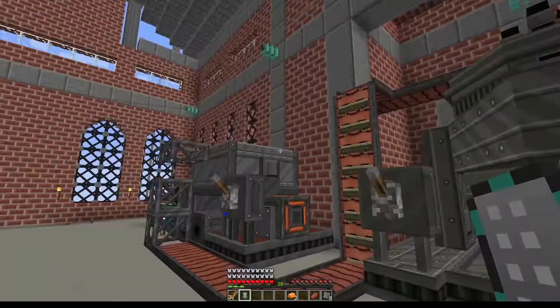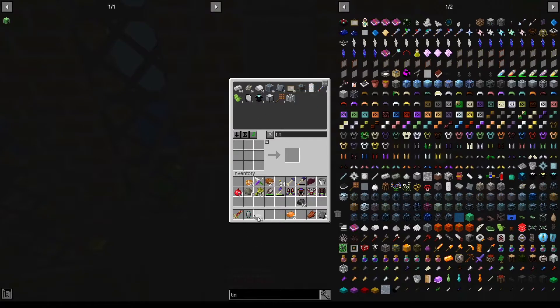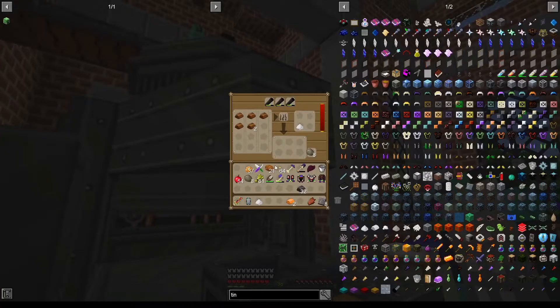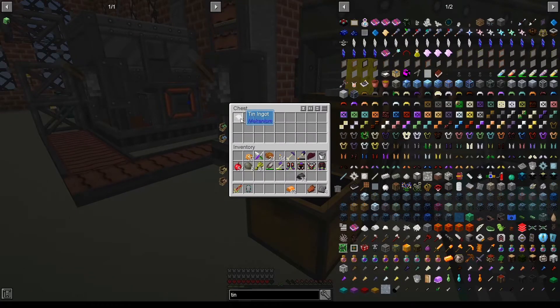How much tin is missing? Just a little bit, I think. Let's grab some more — maybe another 10; if it's too much it doesn't matter. We are getting ingots back out of it. Now that we have our bronze ingots we have 40 of those, which should be enough.